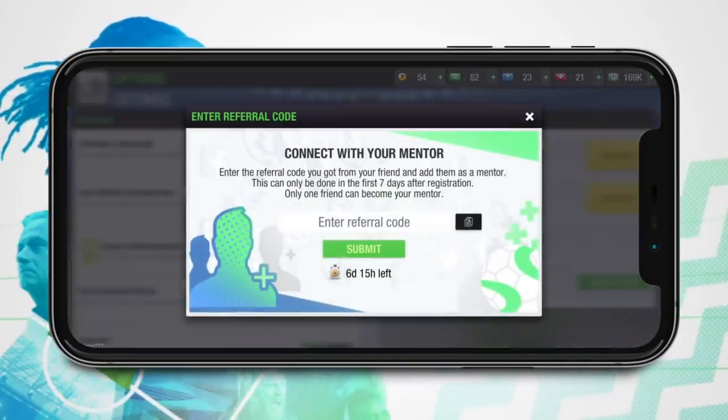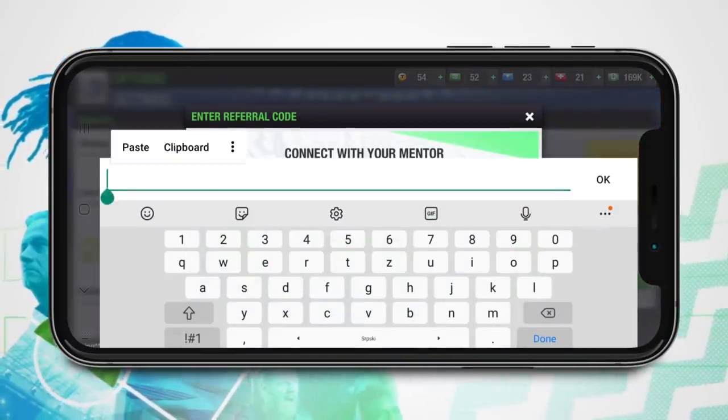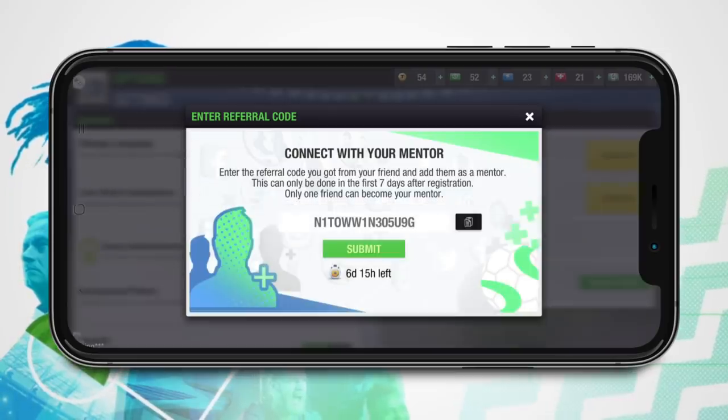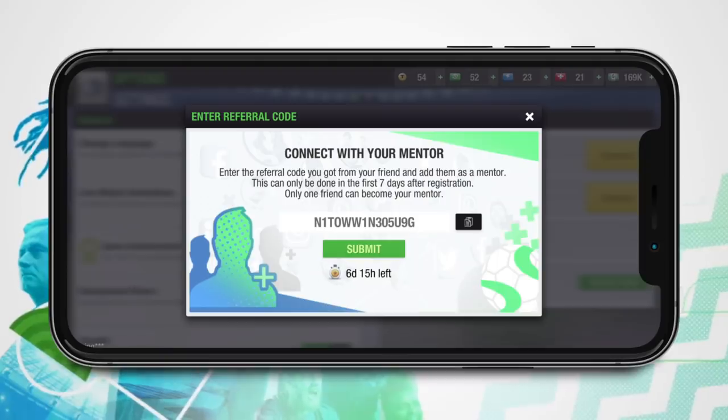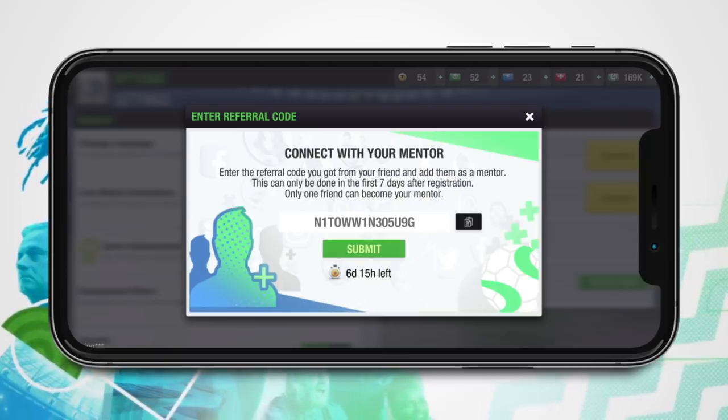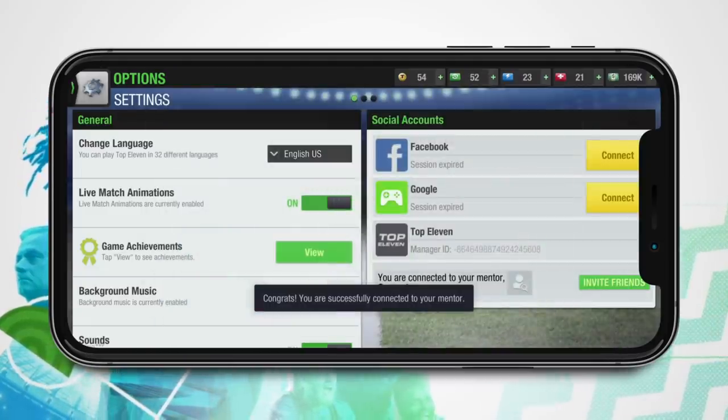Once your friends install the game through your referral link, you'll automatically become their mentor. Alternatively, they can enter your referral code in settings to connect to your account as your referral. Note that they can do this only during the first seven days after registering, and it's not possible to change mentors once you link your account to one. You can add as many referrals as you like, but every referral can have only one mentor.